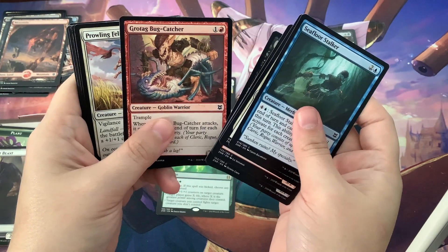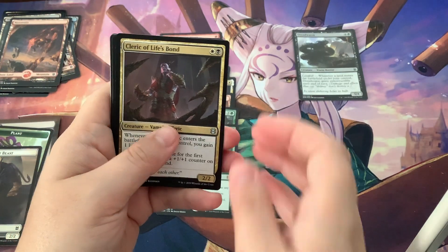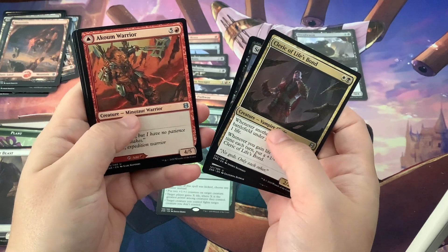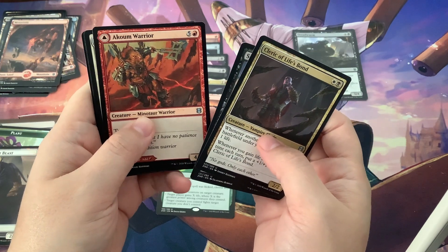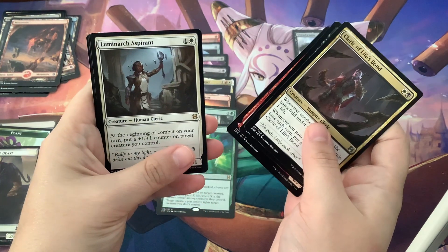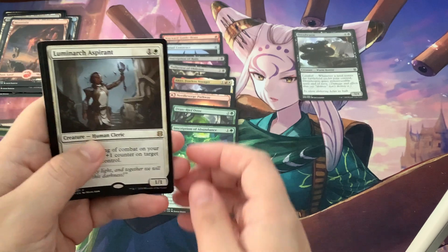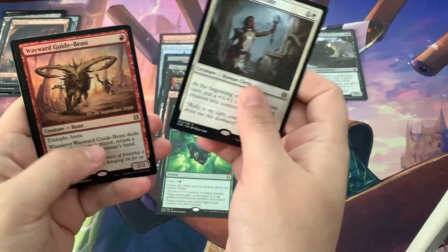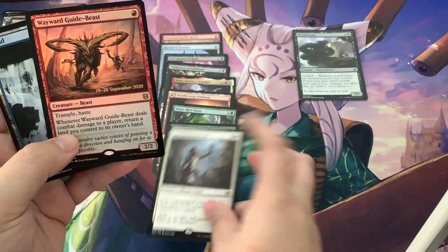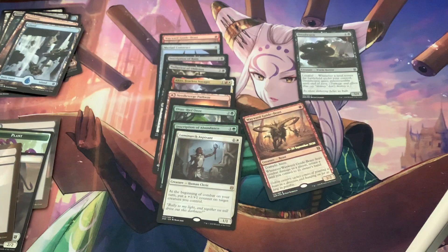That's terrifying — both of them, I don't like it. Cleric of Life's Bond. Skyone of the Swarm — I feel like I have a foil in here. It's a minotaur warrior — Luminarch Aspirant. Aspirant, like you aspire to be something. Oh — oh, a foil rare! That is awesome and it's stamped and dated — this is cool, I'm excited! You're right here in your own little section. I'm super excited about this one.